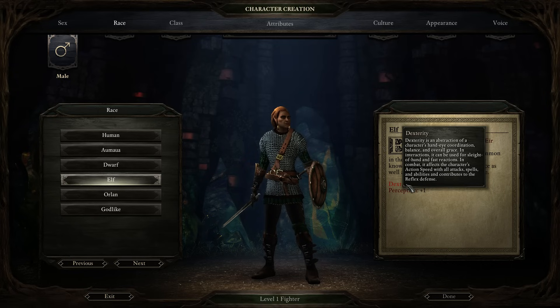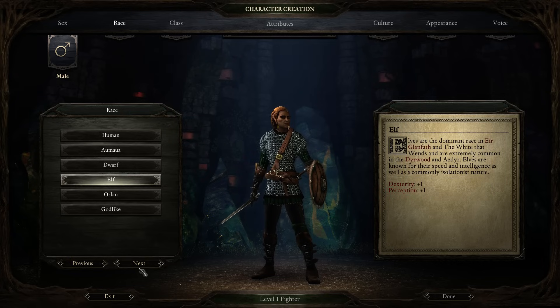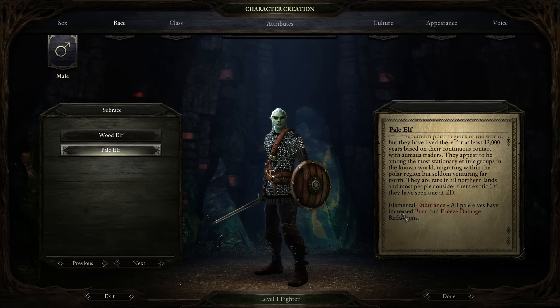As an Elf you get a bonus to Dexterity, which increases your action speed and reflexes, and a bonus to Perception, which gives you a higher chance to interrupt opponents when you hit them, as well as bonuses to Deflection and Reflex defense. Wood Elves get a distance advantage against any enemy more than four meters away — a bonus to accuracy, deflection, and reflexes. So a Wood Elf is ideal for an archer. As a Pale Elf, you get Elemental Endurance, which increases your damage reduction against burn and freeze damage.